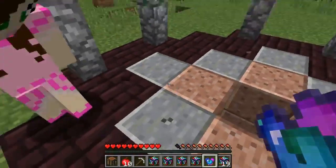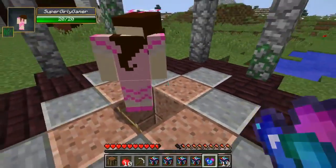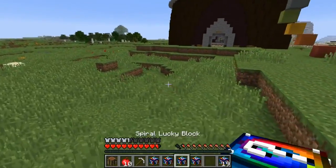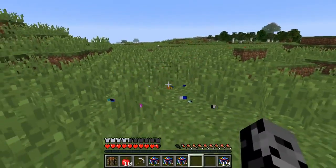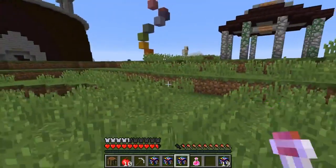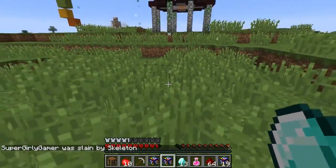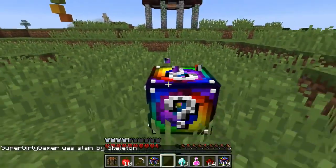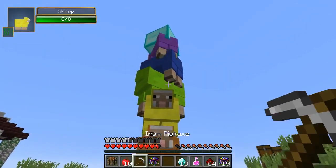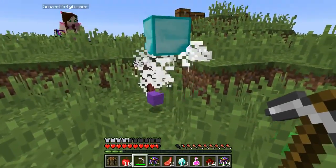They find a spiral dungeon. Pat doesn't want to go in because it's really dangerous. Jen dares him to go and see if he comes back alive. Pat goes in, finds blocks, spawners, skeletons, and blazes. It's horrible — not worth it. Jen stays out and watches.